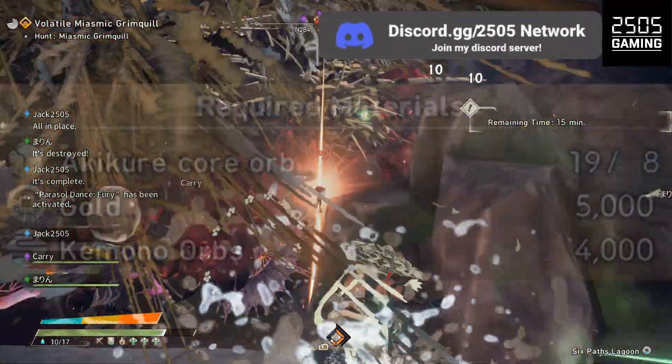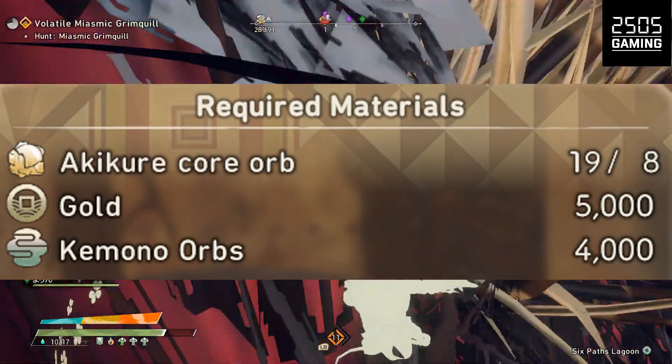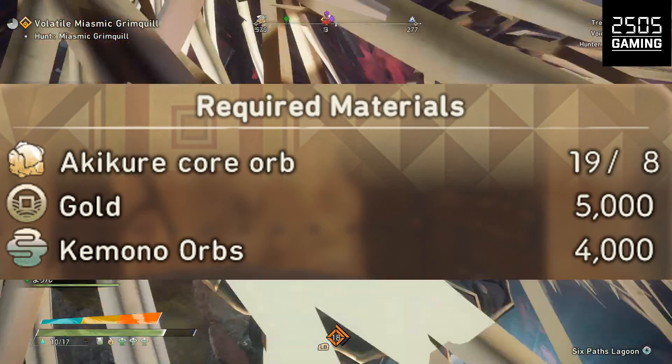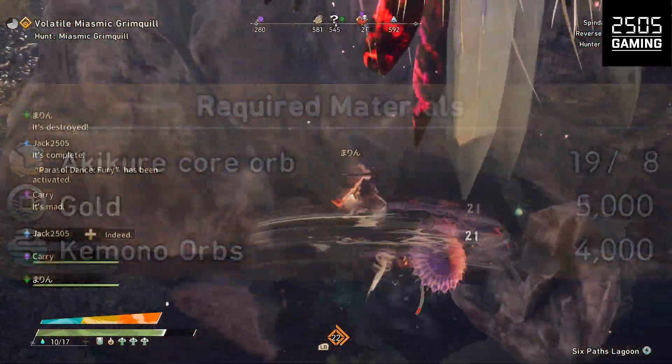Here is stage one of the armor limit break journey. First you'll need eight orbs — orbs will depend on the area that you're fighting in. The 5,000 gold is required and 4,000 kimono orbs. This will be the same for stage two, exact same thing.